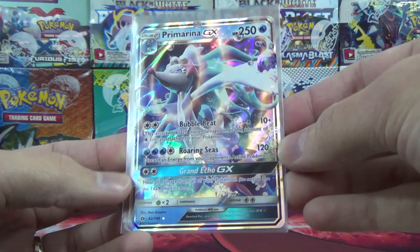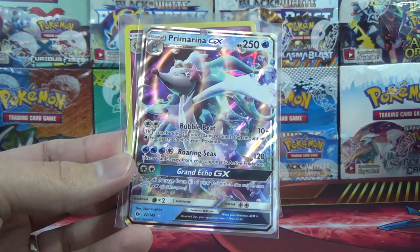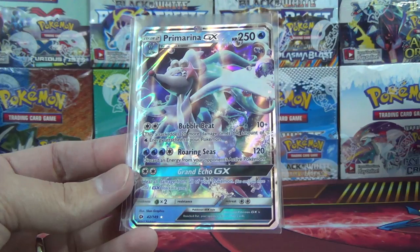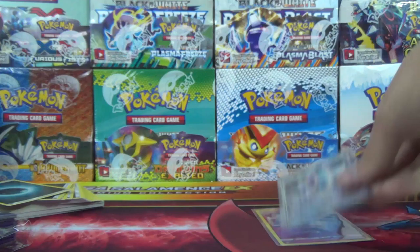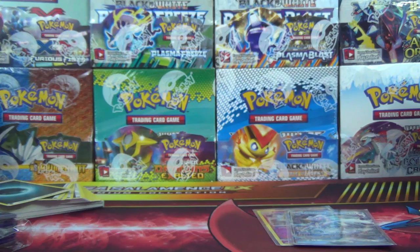Primarina GX is also one of the less impressive GX cards. Stage two, 250 HP — Bubble Beat does 10 plus 20 more damage times the amount of water energy attached to your Pokémon, so it could do a lot. But Blastoise with Deluge isn't in the format anymore in Standard. Roaring Seas discards energy from your opponent's active Pokémon; Grand Echo GX heals all damage from all your Pokémon — maybe useful if damage spread becomes prevalent. But there are definitely several better GX cards in the set. Fairly disappointed, but hopefully you guys enjoyed it. If you did, please subscribe or smash that like button, visit pokecapital.com, and follow us at Twitch.tv/ThePokéCapital. Thanks for watching — see you next time!